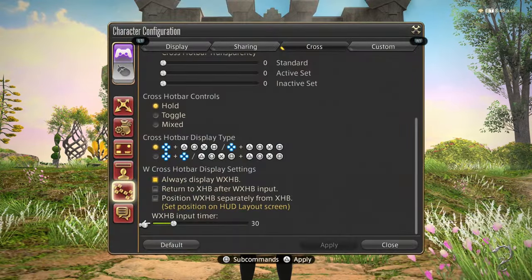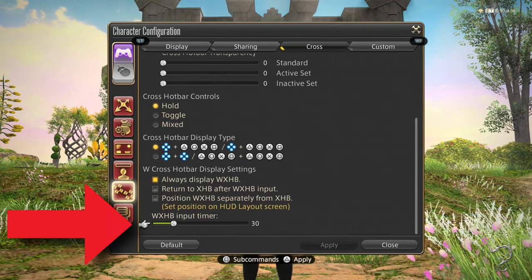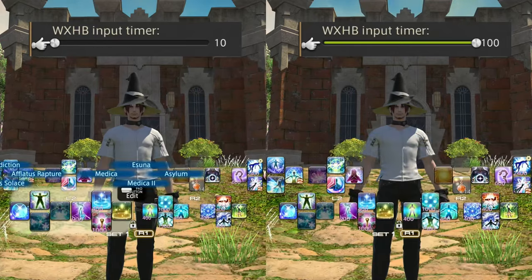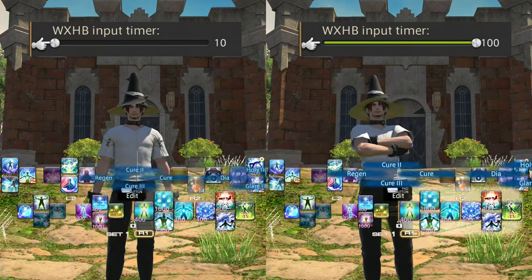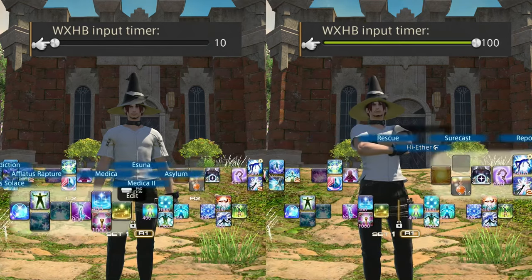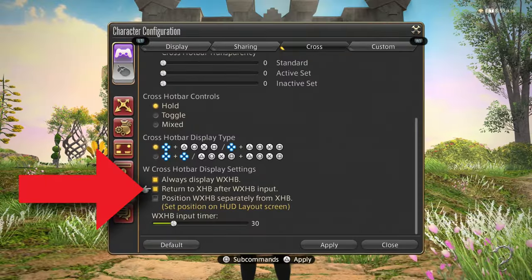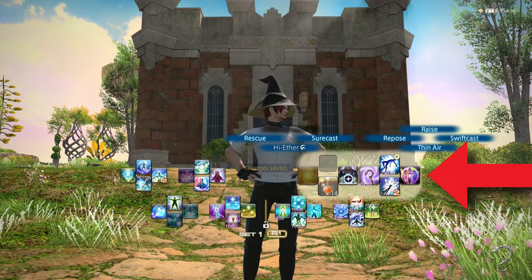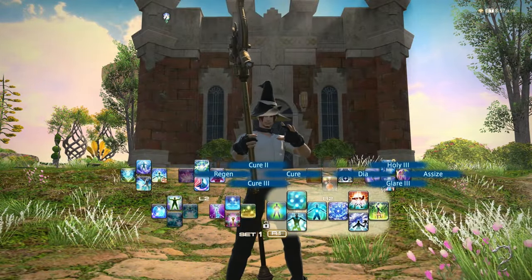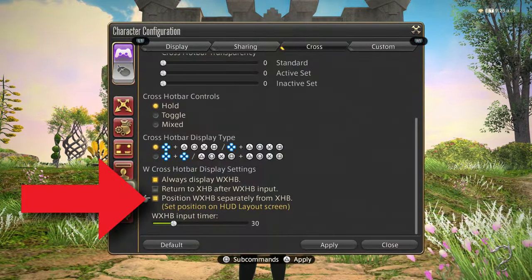There are some additional settings for the double crossbar that you might want to understand. The input timeout specifies the time window for a double tap to be registered, which is similar to double clicking a mouse. If the value is too low, a double tap might not be registered. Conversely, if the value is too high, two single taps might be mistaken as a double tap. I find a value around 30 works for me, but consider experimenting to find what works best for you. You also have the option to return activation to your base crossbar after using a skill from the double crossbar. However, I don't favor this option as I find there are many cases where I want to use skills in succession from the double crossbar. If you want to position the double crossbar half separately from the base crossbar, there's an option you can enable to do that.